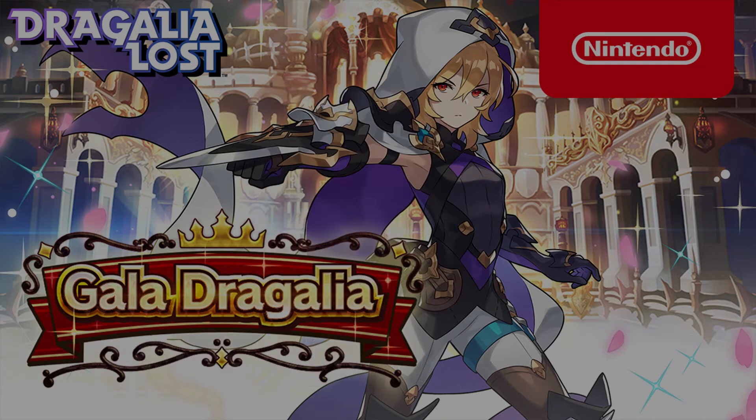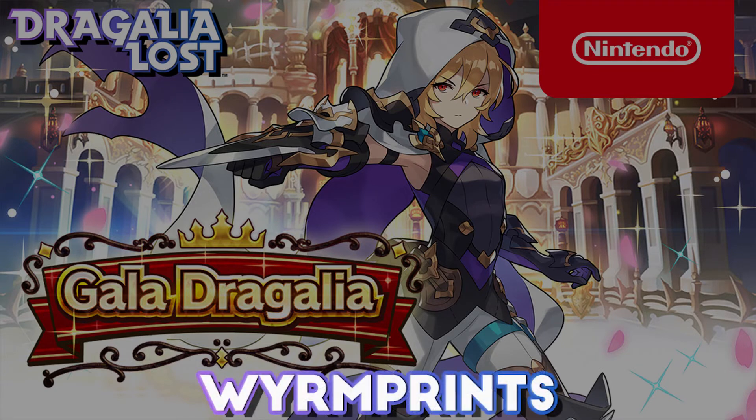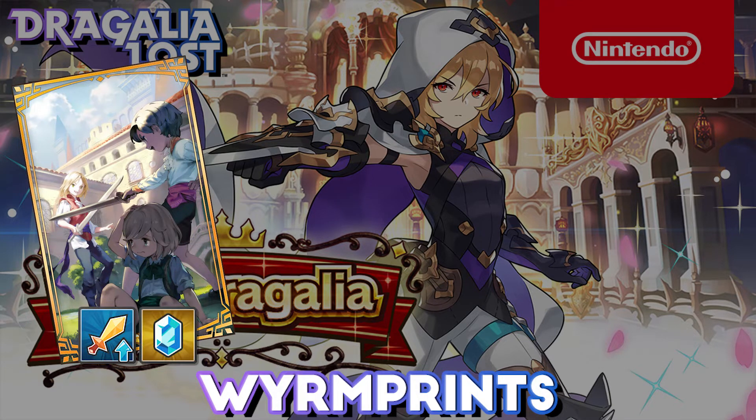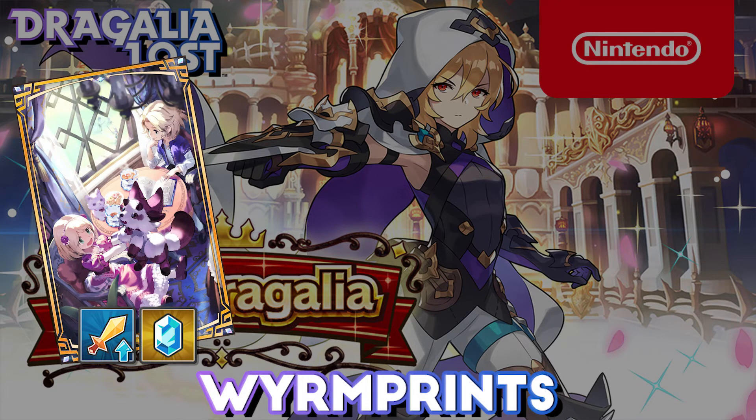Alongside this, we also have Wyrmprints added with the update. The first 5-star print is Memories of Youth, granting Striker's Strength and Shapeshift Prep. It's an odd combination — Striker's Strength pushes you towards Wave Battle-style content, and Shapeshift Prep doesn't really see much use unless it's for a specific strategy, but with Wave Battle-style content we are going to see the Fire Emblem Heroes collaboration event return, so it might be useful.